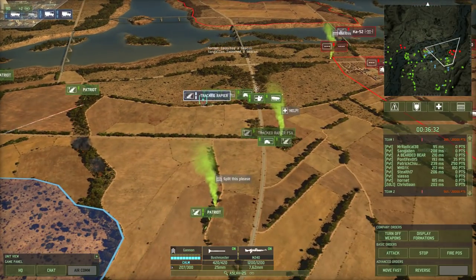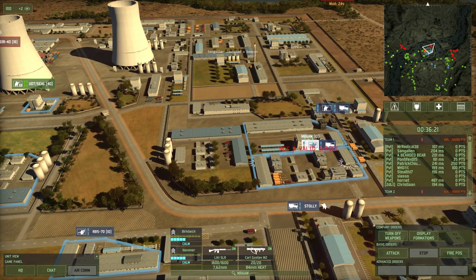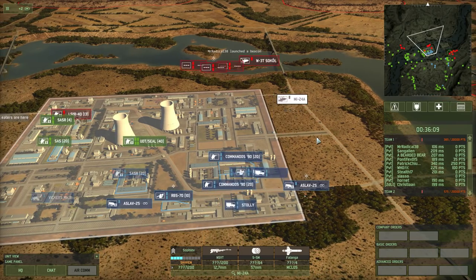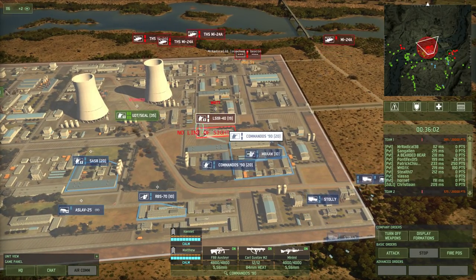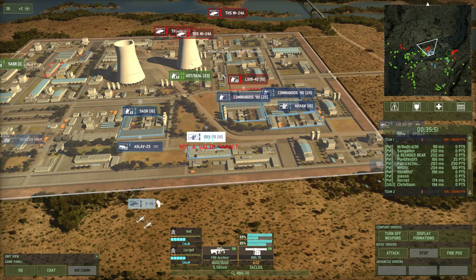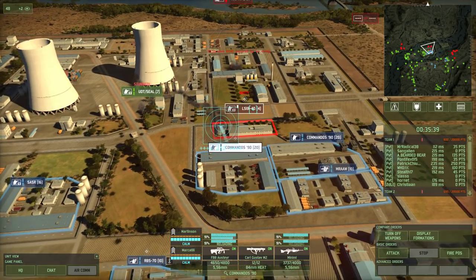Let's use the ASLAV here. I can focus on two areas at once. Stollies — capture the positions and get out. I don't really have enough missiles on these guys. Missed. They're running out of missiles fast. At least those LSTRs are dead.